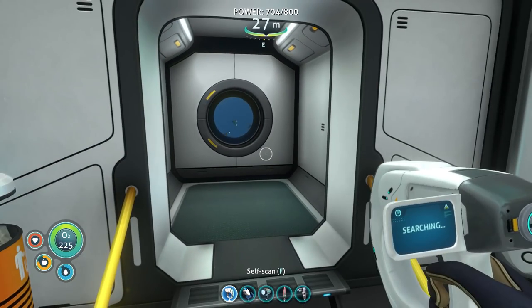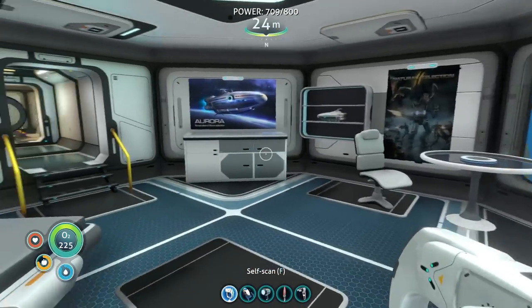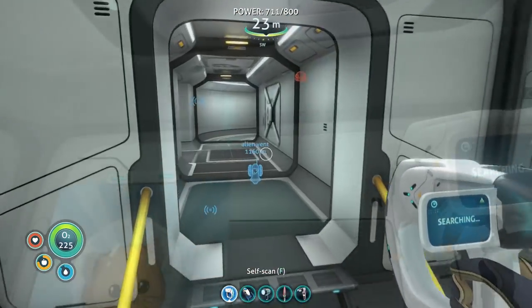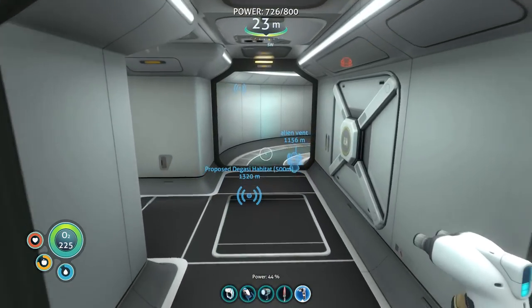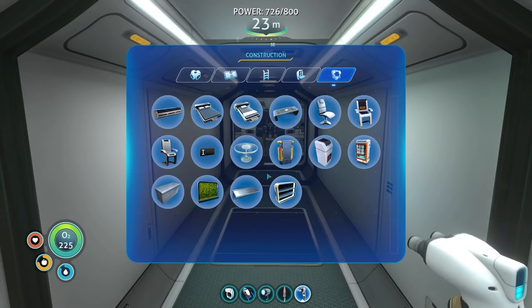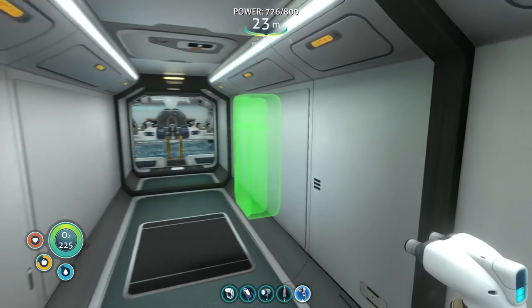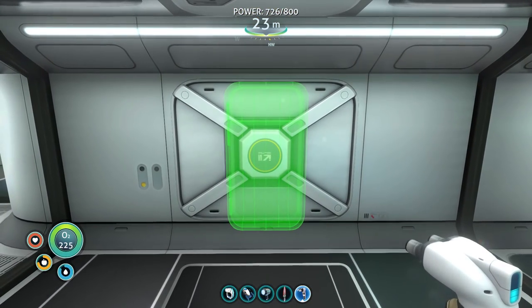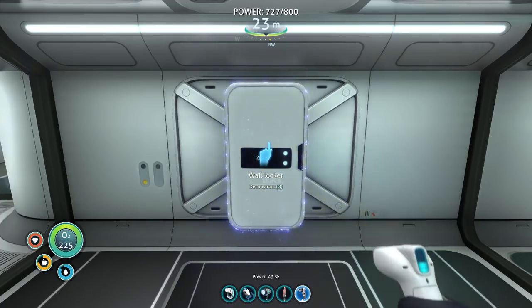I'm going to have to build more lockers — but where, and make things still look good? I got enough titanium for five lockers. Maybe in here — it might not look the best, but it's something. I just need more space.